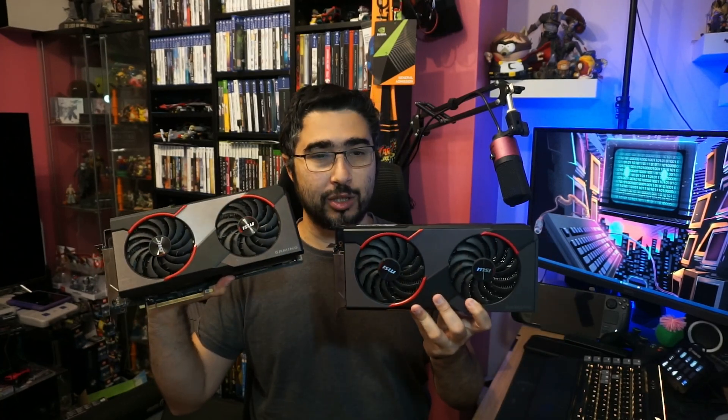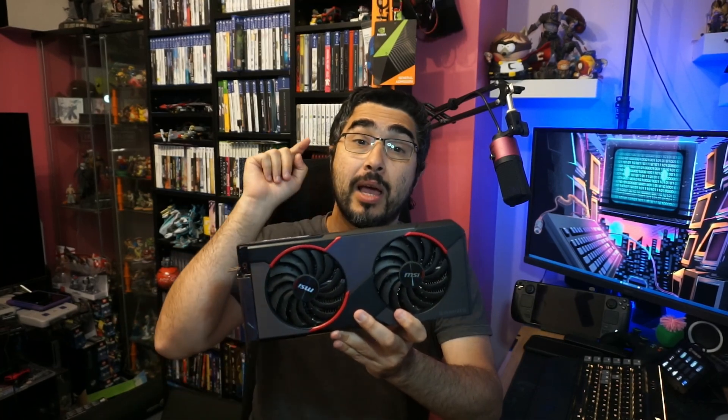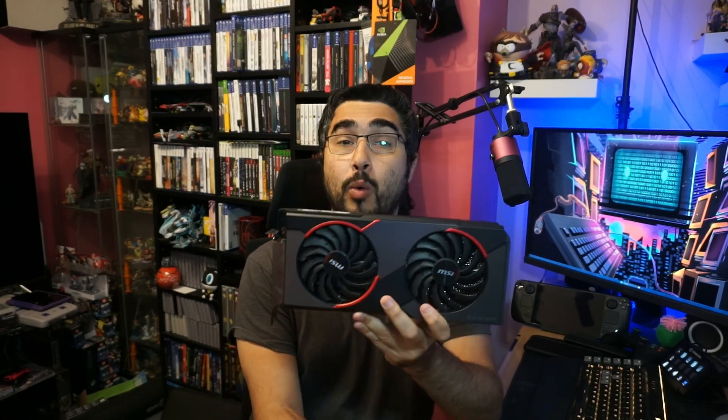It turns out I have two nearly identical cards. This happens to be the 5700 non-XT. As you can see by the title, I call this an underrated card because I honestly even forgot it existed — I thought they went from the 5600 XT straight to the 5700 XT. This card has the same number of compute units as the 5600 XT, but they run much faster. It also has two extra gigabytes of memory, bringing the memory bus to 256 bits instead of 192 bits, which gives a nice performance boost over the 5600 XT.